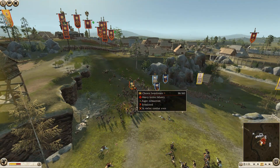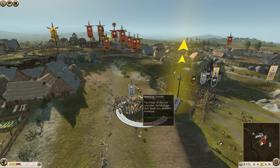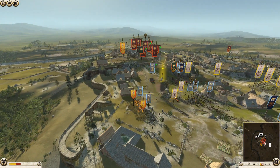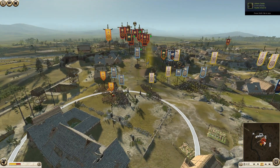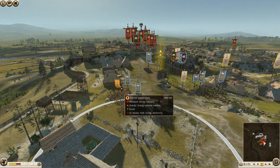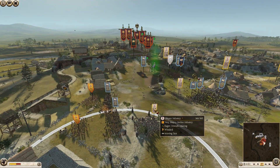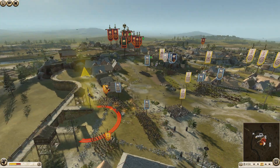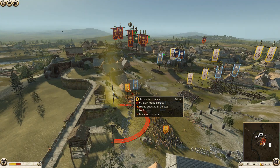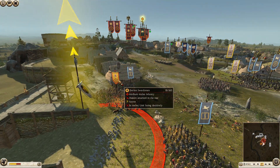This unit of Libyan infantry is starting to get shot down, and the mercenary Cretan archers are getting shot as well. Hopefully Dan can get those archers out of there. Three units of archers are getting some really good shots. We're starting to see some cavalry now — the cavalry that came in the back gate is starting to make their move. We only see two units of cavalry right now. The Arverni general is making his way out onto the battlefield.